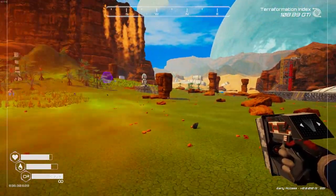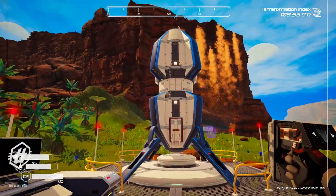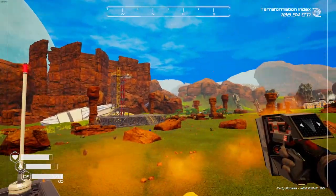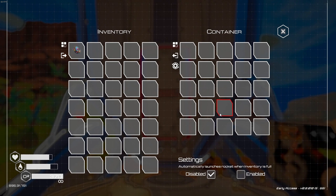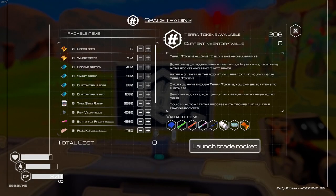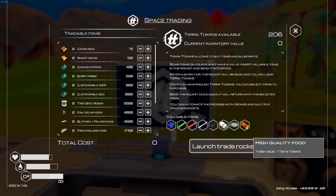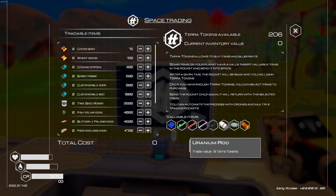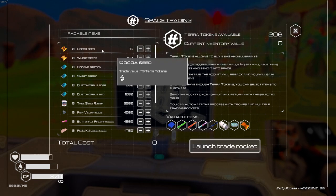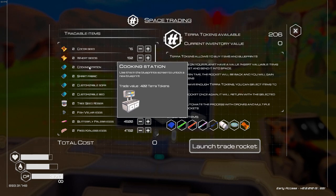The other thing that was added is space trading. There's a small single-stage rocket versus the big mammoth one we build over there. From here you put in items you want to sell - these are the valuable items and as you hover over them you can see each is worth a certain number of tera tokens. I have 206 tokens mostly because I found two chips worth 100 each. After building up tera tokens, you can use them to buy things.